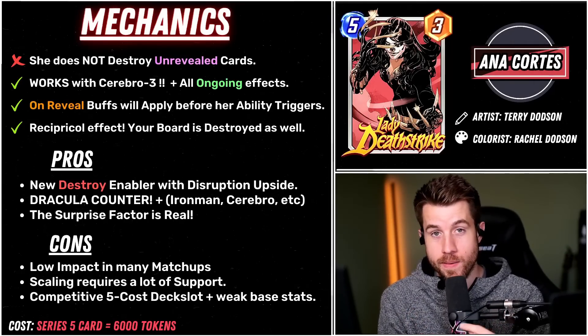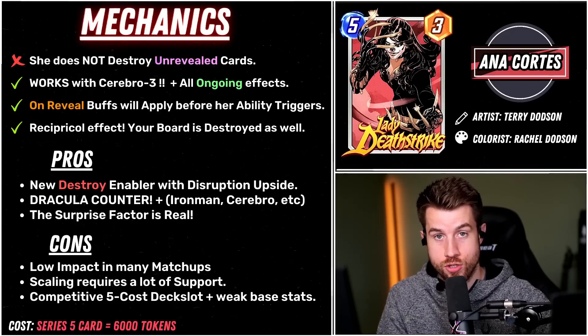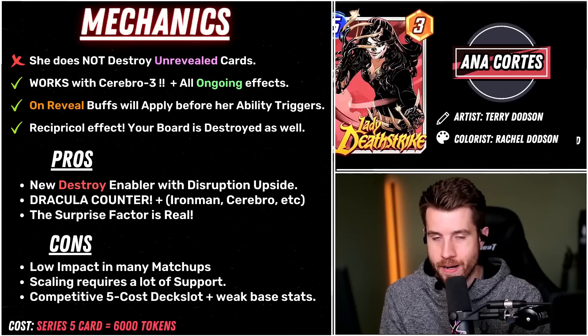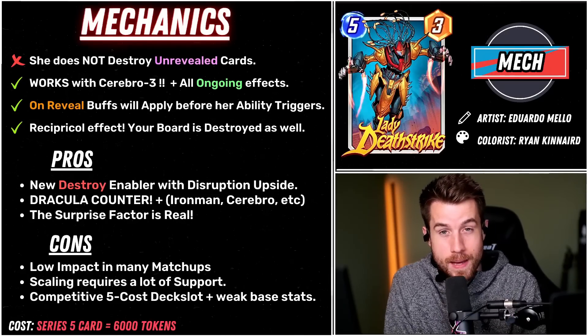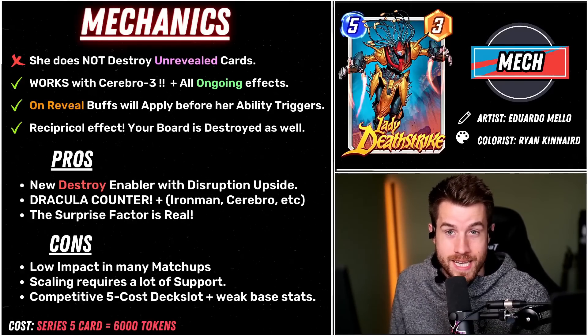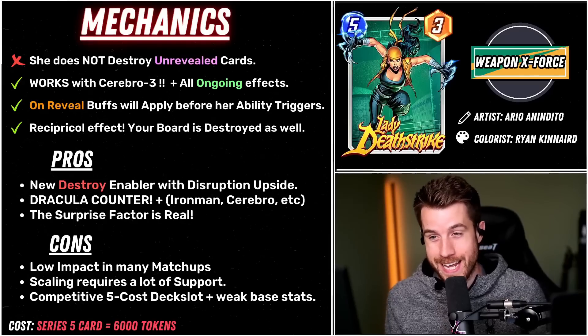It's worth noting that maybe you want your opponent to have priority so you have more opportunities to destroy more cards on their side of the board. This could backfire because it also provides more opportunities for them to counter. So I was thinking maybe Ghost could have her time to shine — you have Ghost on the board, guarantee that you're going to reveal second. But I'm not too sold on that synergy.